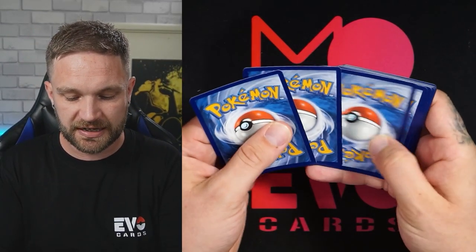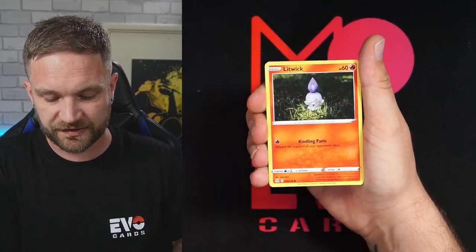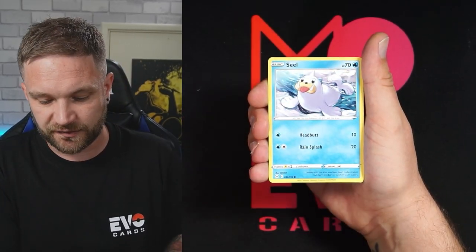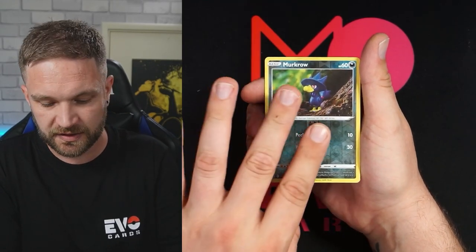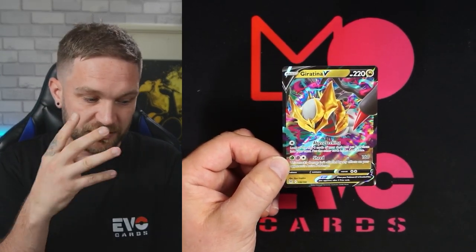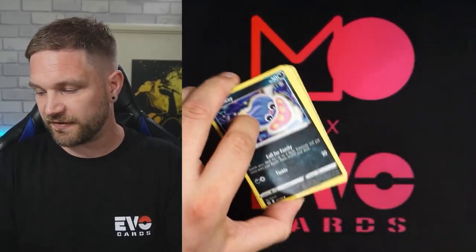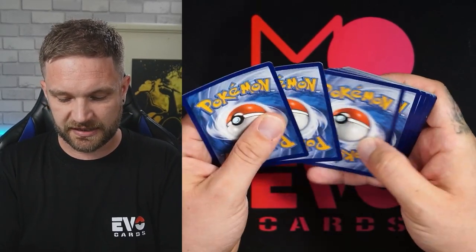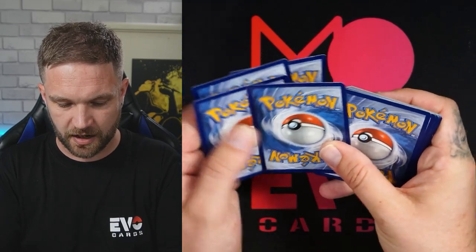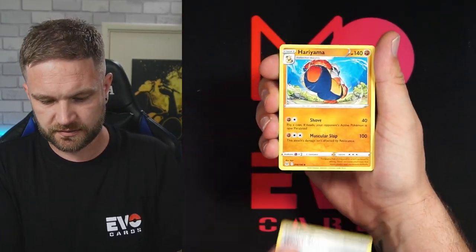Let's see if that extra pack makes a difference. Oh! Giratina V! Okay, so that is a straight V. I reckon we're going to get at least three hits from these packs because you tend to get a hit per blister — though you do get the odd blister that is stacked; I've seen people get gold cards, alt arts, everything. Good start — Giratina V, one of the better V cards from this set. And we've got a crimped card right there — check that out.